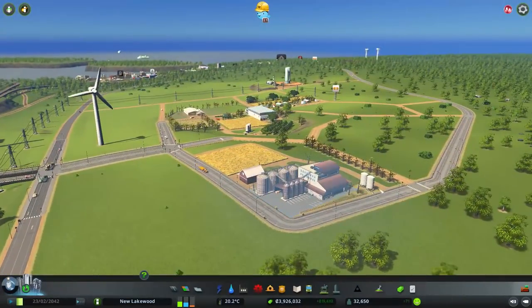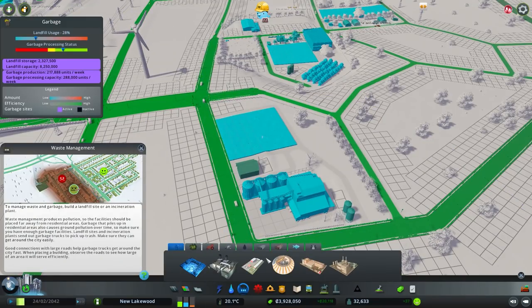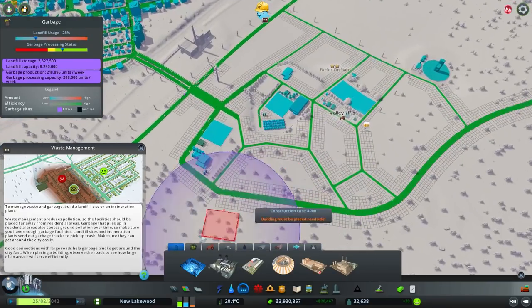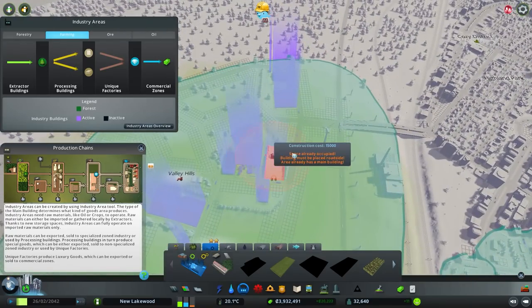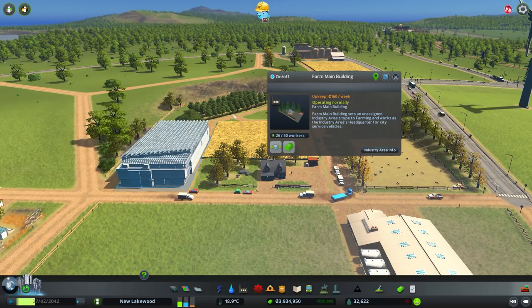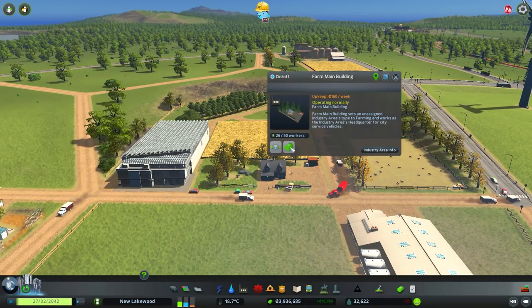I did put down a few polluting buildings where I didn't think they polluted, so we'll have to deal with trees, but spacing-wise it's not too bad. The way the Industries DLC works: you paint down a district, pick one of four industries — farming, forestry, mining, or oil — and put down the main building. For farming, the main building is a farmhouse. We probably should put in some work camps to get more workers.